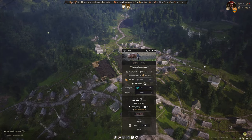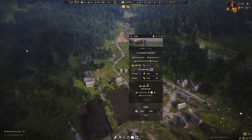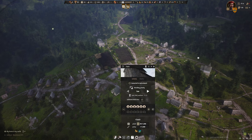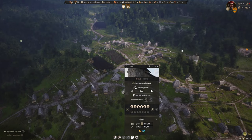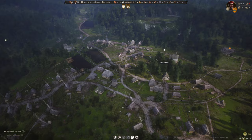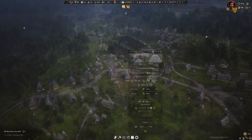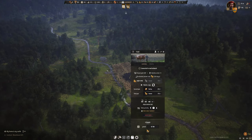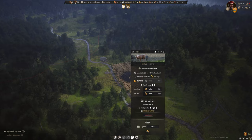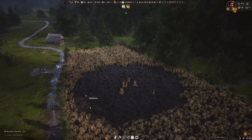This harvest looks okay on these two fields down here. The harvest up here looks amazing. I've got six full-time farmers. I'll give them two more given the amount of fields we have. We've got three months of supplies — I haven't seen that number since the start of the game. They just had to get out there to do the harvest.